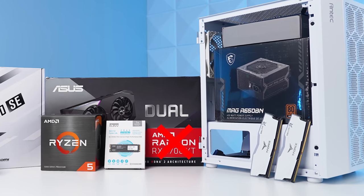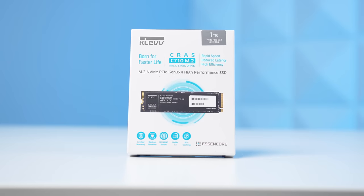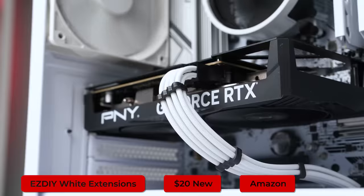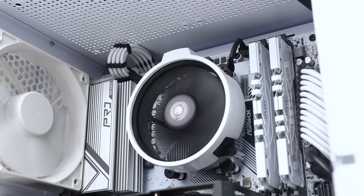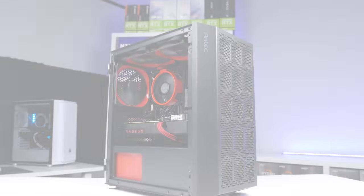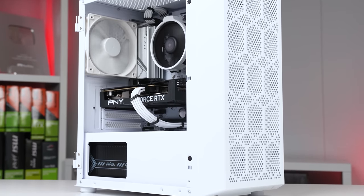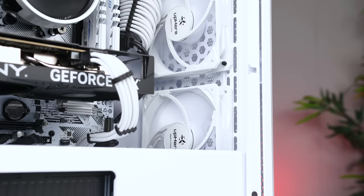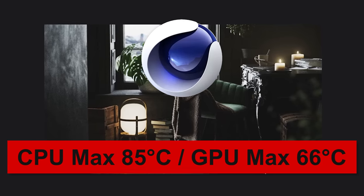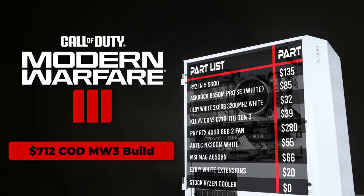For the SSD, the Kleb Kraz C710 1TB is back on the channel — it was on sale for $39, and there are several 1TB models available for around $40. Cable extensions are from EasyDIY for $20. I also painted the stock Ryzen cooler that came with the 5600 to keep the all-white aesthetic. For the case, I brought back the Antec NX200M — the white version was on sale for $55 and is very clean for the price. It only comes with one pre-installed rear fan, so I added two extra fans at the front. The CPU peaked at 85 degrees in a full Cinebench 2024 stress test and the GPU peaked at 66 degrees — perfectly fine.